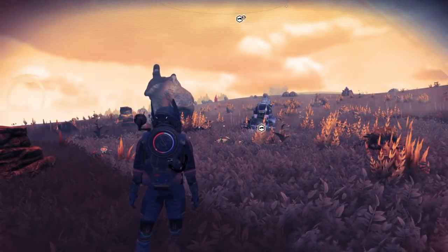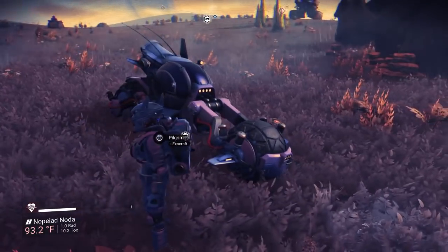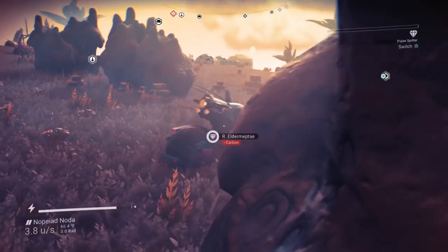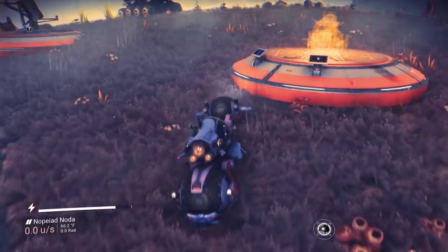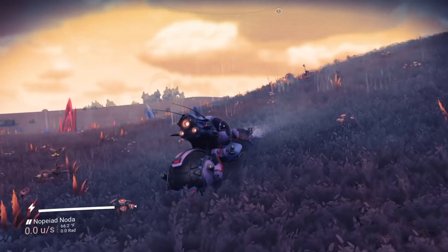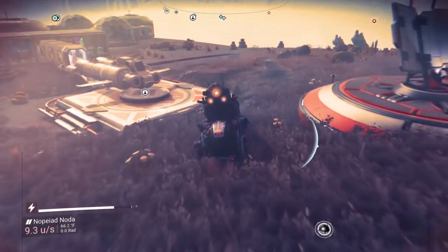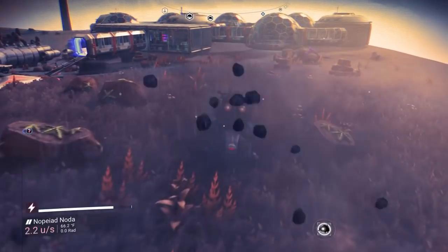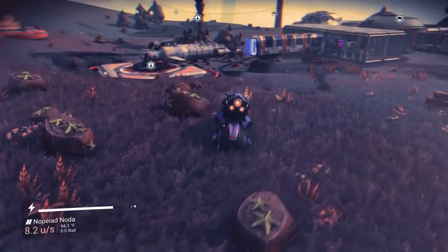Another really cool fix — we can finally land on other players' frigates. In the Next trailer there was a scene showing two players standing on a frigate together, but at the time that actually wasn't possible because players couldn't land on each other's frigates. Now they've fixed it so you can land on another player's frigate.